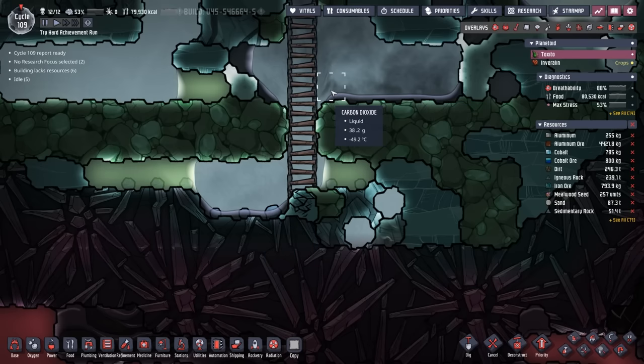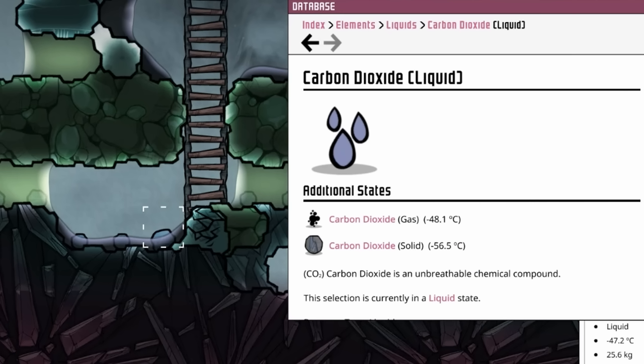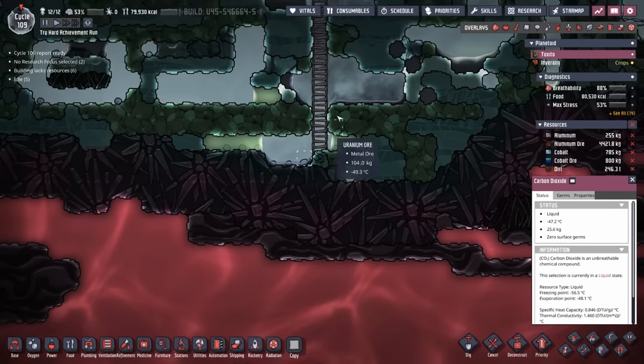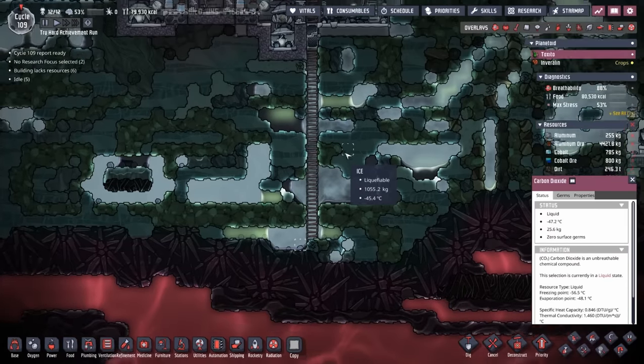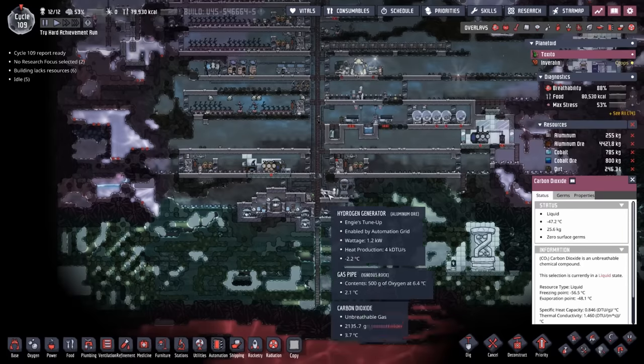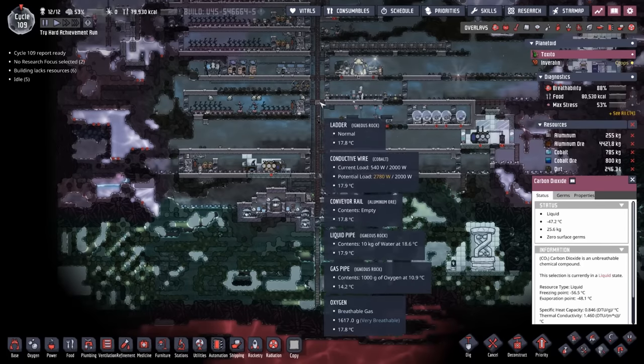Up here there's some more liquid carbon dioxide, and unfortunately carbon dioxide turns back into a gas at minus 48. The way Oxygen Not Included does these conversions, they have a little buffer temperature. This liquid CO2 here is at minus 47 and still a liquid, but it's flashing and turning right back into a liquid. That's not going to last much longer, and when it all flashes back into a gas, we're going to have a huge problem because it's going to push the carbon dioxide level higher and higher.